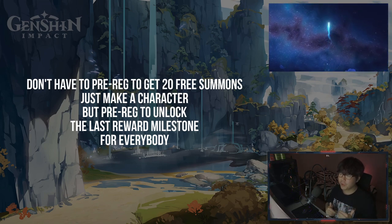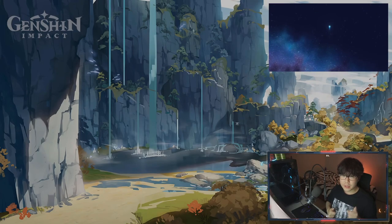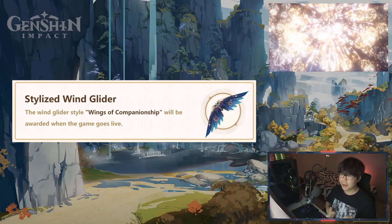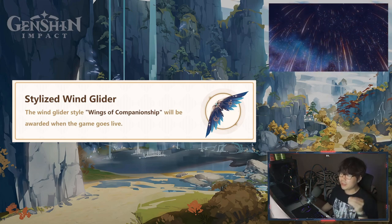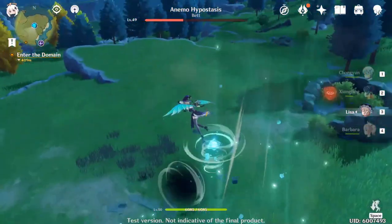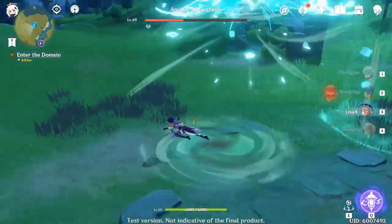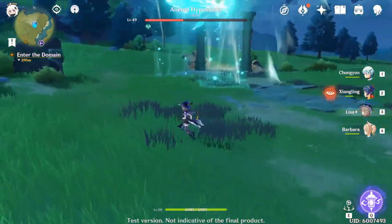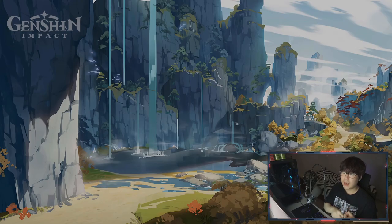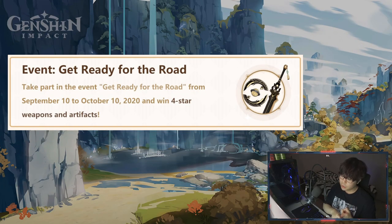The next free thing we're gonna get when the game launches is the Stylized Wind Glider. If you're new to the game, a glider is basically — when you're playing on PC and falling or jumping down from somewhere — you hit the spacebar and you can glide depending on how much stamina you have.